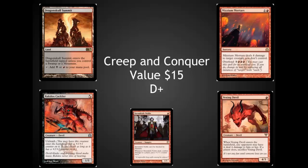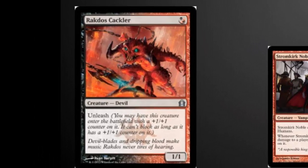Mizzium Mortars is definitely good and could be an upcomer. Not happy seeing Dragon Skull Summit there — where are the Ravnica cards? Vexing Devil really underperforms in Standard, and Stormkirk Noble has never really made it out of the gates the way it should have. Rakdos Cackler, though, is an amazingly good little uncommon and definitely nice to have as a 4-of.